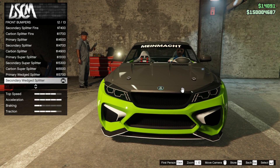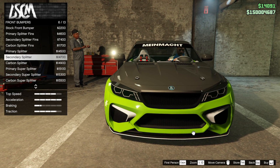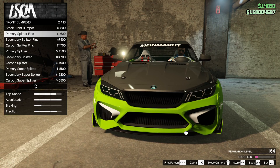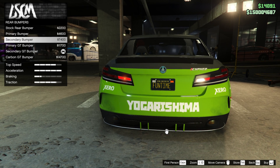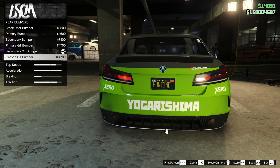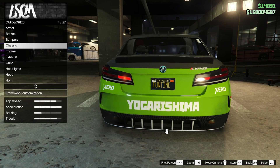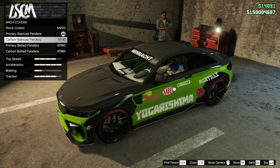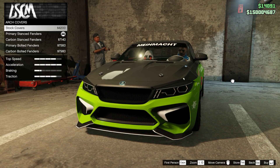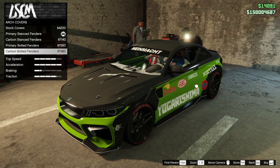I really want to use this livery so I'm going to do it. Secondary wedge splitter — see that, that's a very good splitter. I keep spending money on these customizations so I'm going to leave it — I don't really drive this car much, only for reviews. It does drive nice but I'm just not a big fan of the M2. The rear bumper looks good too. Chassis arch covers — the primary stanced one comes out a little bit, that's pretty good.